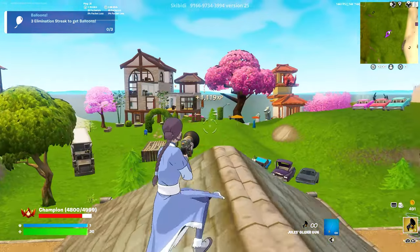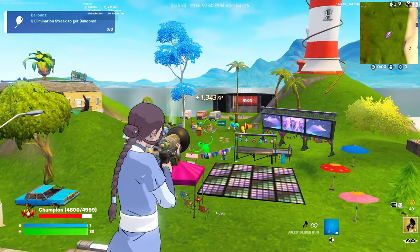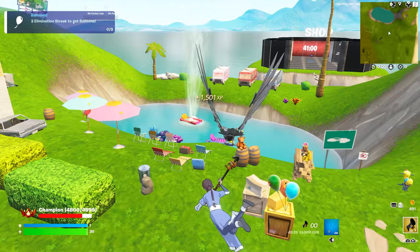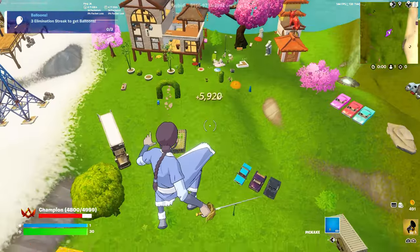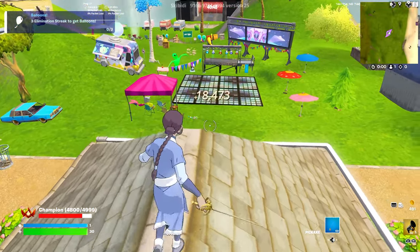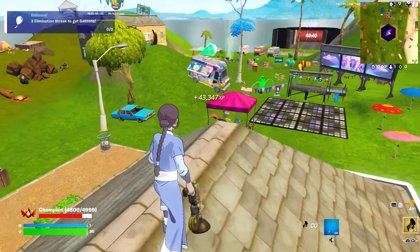For the first button, find these RVs over here — there are three RVs. Grapple to them, go on top of the pink one, and the button will be in this corner. Track this and let's see how much XP I get. I got 10,000 right there, another 10,000 — this is actually crazy — another one, I'm at 43,000 now. It slowed down at 51,000.